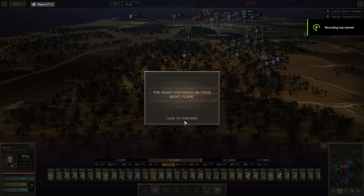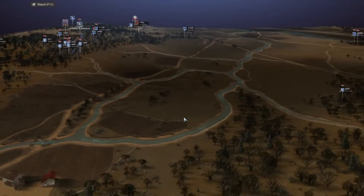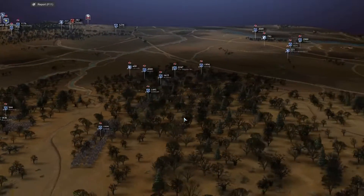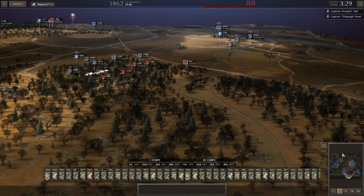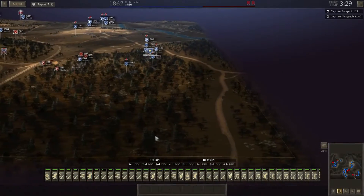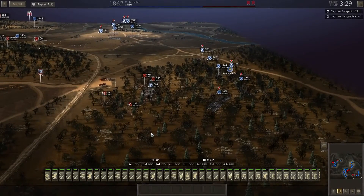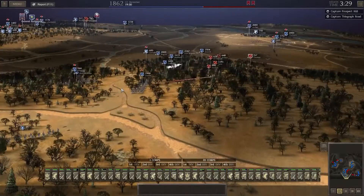Hello war gamers and welcome back to Ultimate General Civil War. We're still on the Battle of Fredericksburg as the game switches us back to their right flank. As the map expanded, the fight on the Confederate right continues. We've pushed through on their right flank — our left — quite nicely. This is the part of the battle we are doing a lot better on.